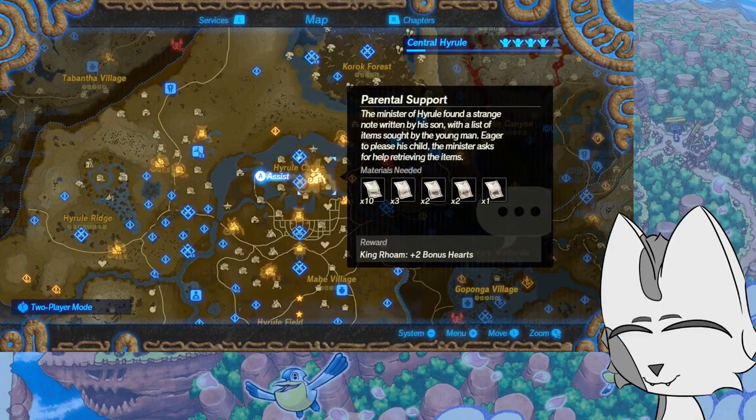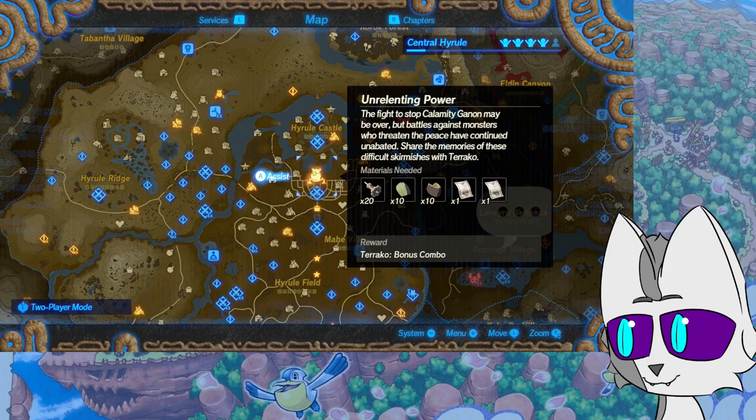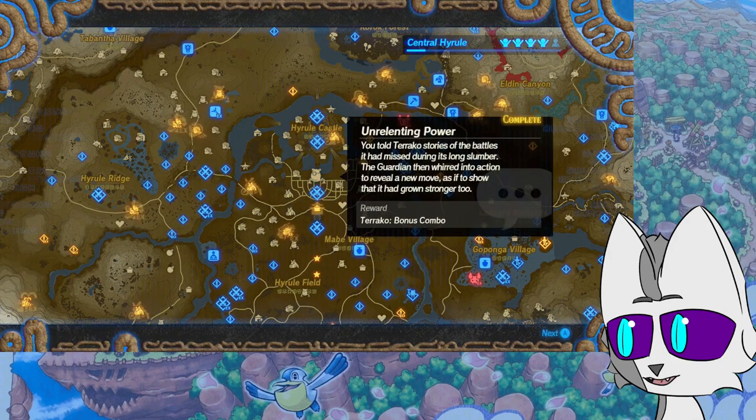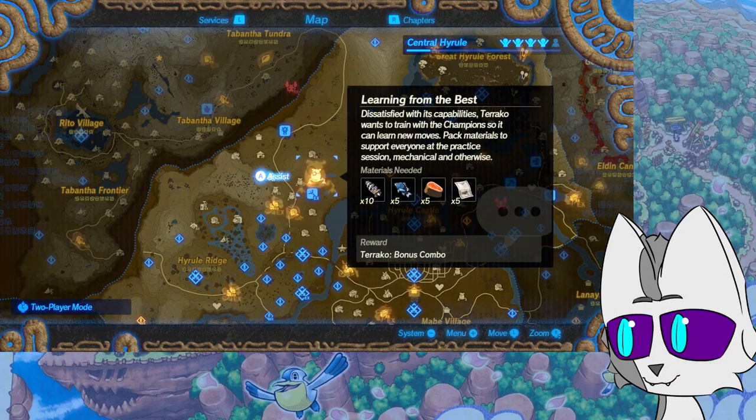The fight to stop Calamity Ganon may be over, but battles against monsters who threaten the peace have continued unabated. Share the memories of these difficult skirmishes with Terraco. You told Terraco stories of the battles it had missed during its long slumber. The guardian then whirred into action to reveal a new move, as if to show that it had grown stronger too. Dissatisfied with its capabilities, Terraco wants to train with the champions so it can learn new moves. I like the implication that, after everything, Hyrule is more united than ever and the champions get together from time to time to be like, 'Okay everybody, let's train — beat each other up so that we're ready to fight monsters.'